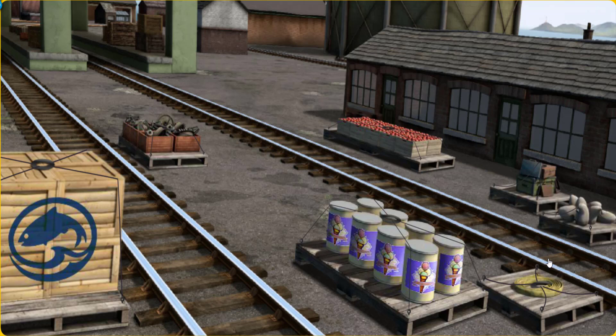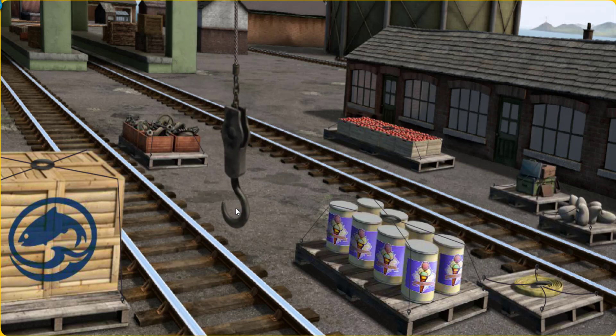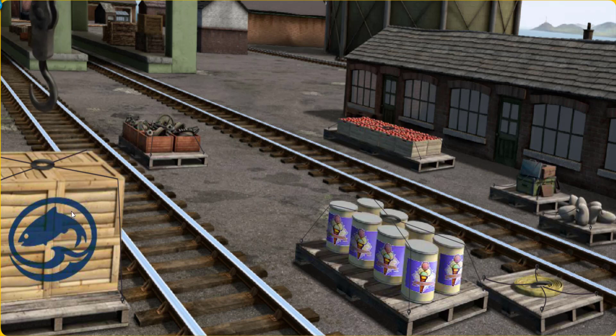Salty. Salty must deliver the crates of fish to Knapford Station. Show Cranky where the crates of fish are. That's not what we're looking for. Help Cranky find the crates of fish. There you go. Let's lift and load.